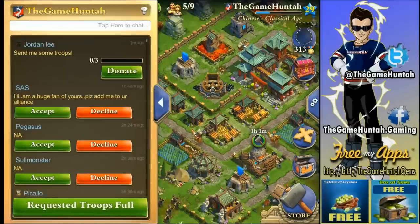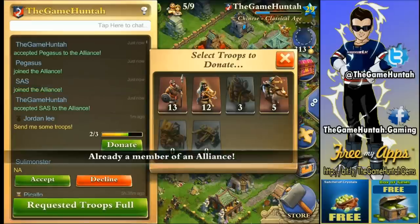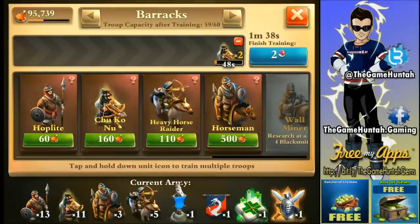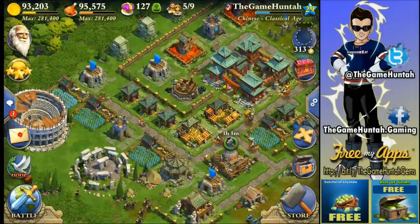Let me check the alliance — the Game Hunter alliance is open and it's getting full; a lot of people are joining every day, which is great. Let me donate a couple of troops. The Coliseum is in a perfect location providing support and protecting the farms in case I forget to harvest the food the farms are generating.